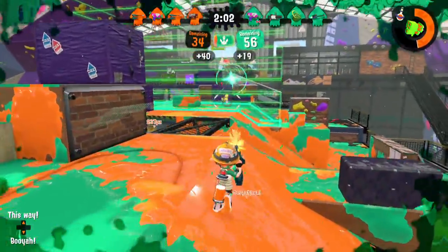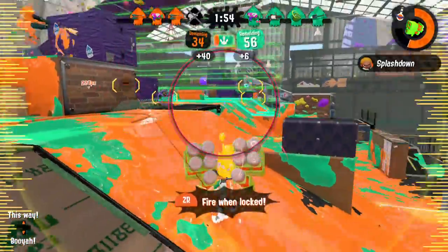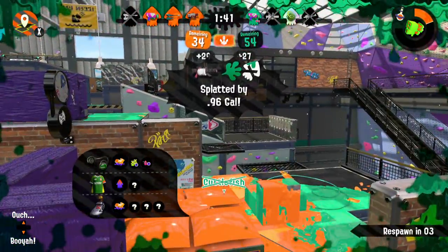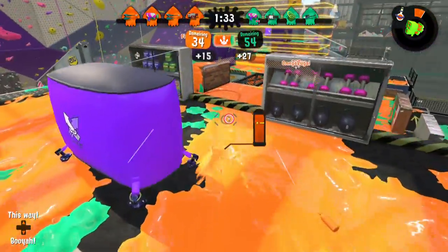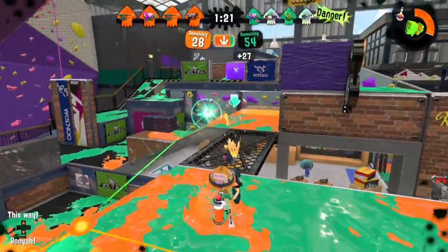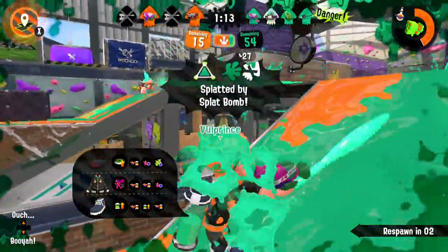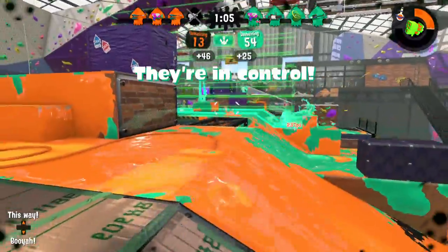I'll get the sniper because he can be annoying. Target those guys. Back in control — nice. He got me there. The .96 Gal and Jet Squelcher have very little range difference. I don't really understand why you'd use the .96 Gal. He got me perfectly with those Splat Bombs again — it's like he has aiming skills with those. Why can't someone like that be on my team in Salmon Run to help destroy those Flyfish? An annoying Inkjet guy too.